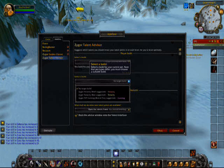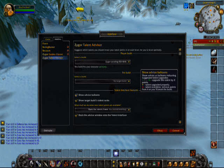In addition, there are builds available for your pets, if you have pets. I'm not sure about the Warlock, but for Hunter it does have that. Unfortunately, you don't get any sort of talents to pick for pets until you hit level 20, or the pet hits level 20, but it does show that. Other options include: show advice balloons, show target build's talent ranks, and open the talents frame.